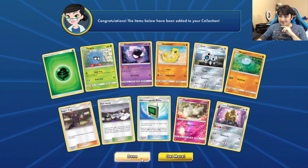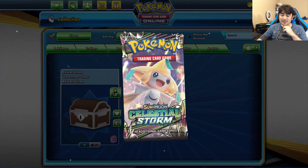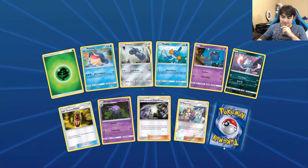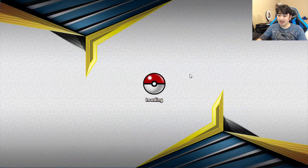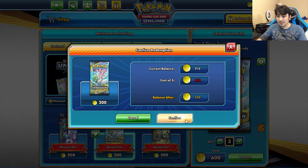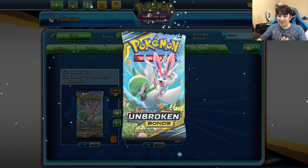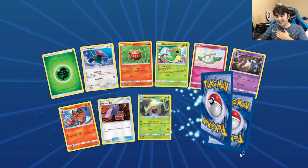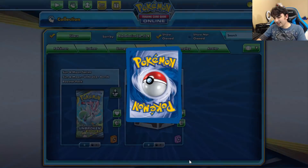You're just trolling me, Dugtrio, aren't you? All right, let's go ahead and open up a pack of Celestial Storm because why not. We get Magcargo. No, I'm not happy with this — this is no bueno. Gonna get just three more here. I didn't ask for this disrespect — I want my Lucario Melmetal, I want my Reshizards. And there's PTCGO's answer — PTCGO does not love me.